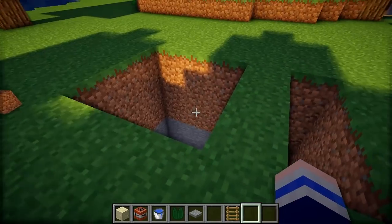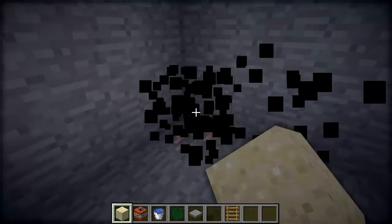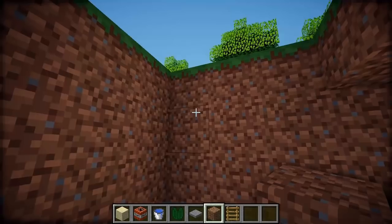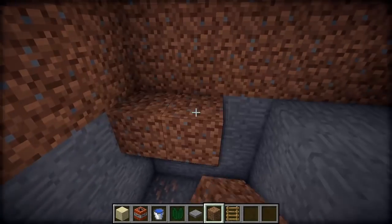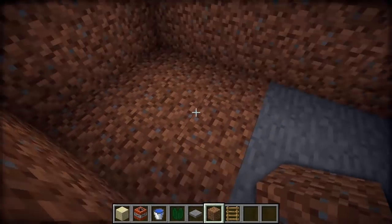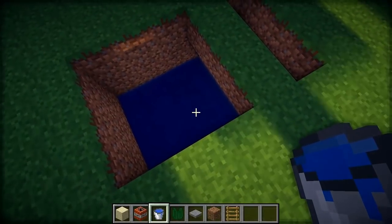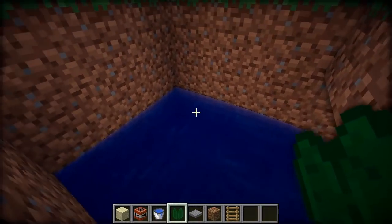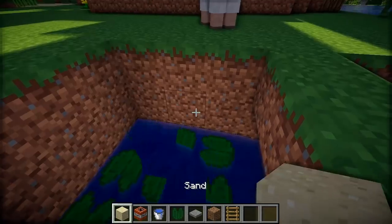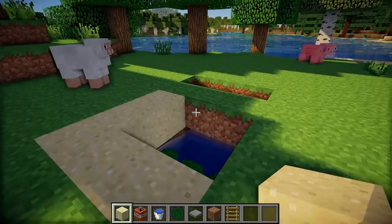So we want the sand to float on the top, but obviously that doesn't work with regular Minecraft mechanics, which makes the sand fall down, but there is a way to get around this. So four blocks down from the surface you can do a layer of dirt here. And then you need to put a layer of water on top — it should look like that. And then on top of the layer of water you just need to place some lily pads, and then on top of the lily pads you can place the sand, which should float like this.